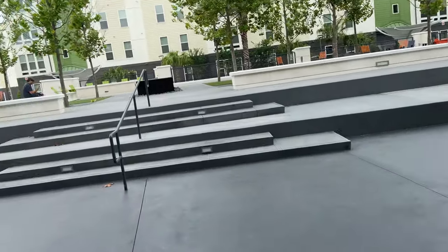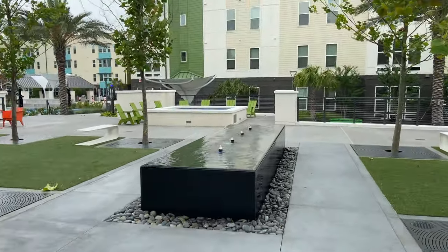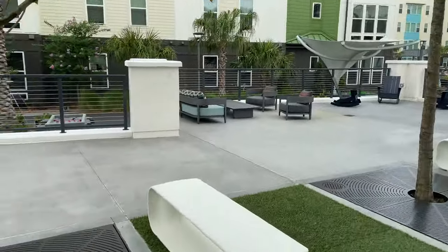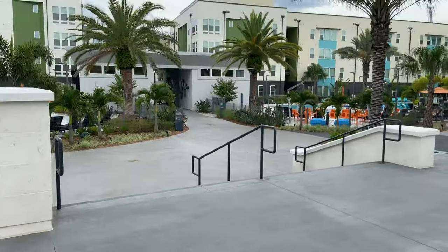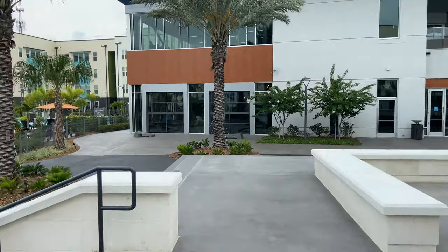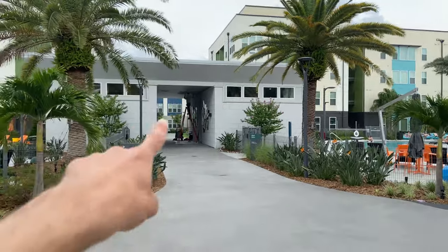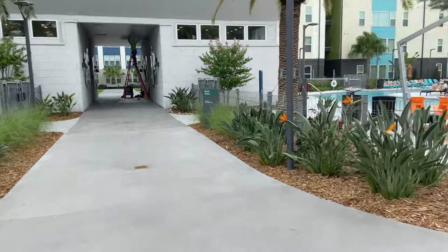Over here there are some little hangout spots. I believe there's a fireplace, though I haven't seen it be used. It's a nice little area to sit around. There's a seating area over here, some games over here — I believe ping pong — and then over here is the fitness area upstairs with some stuff downstairs like pool.